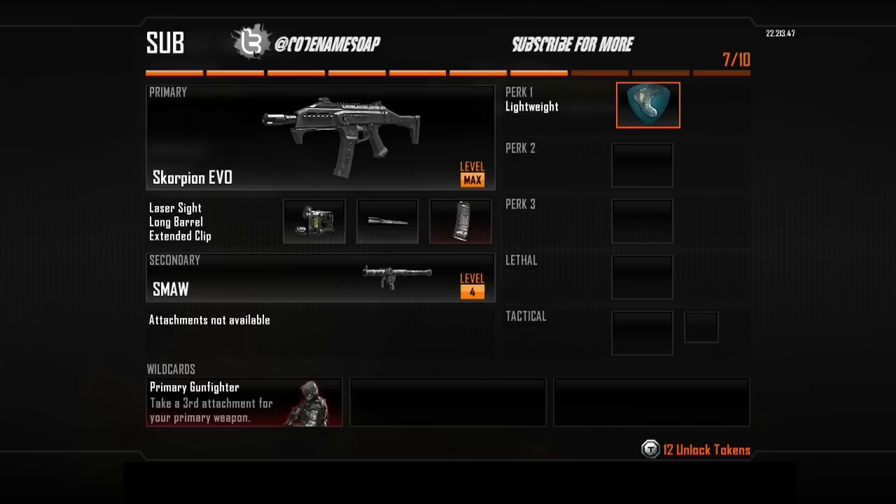Equipping Lightweight in our first perk slot is kind of a no-brainer, mainly because this class is designed to keep you moving and on the go, and Lightweight definitely does that. You're already not over-encumbered with the Evo because it is an SMG, but having that extra speed, that extra movement, and taking no falling damage is a must-have for any type of rushing class. For perk 2, I choose Toughness, namely because I do aim down sight quite a bit, and having that ability to not flinch as much when you get hit is a must.